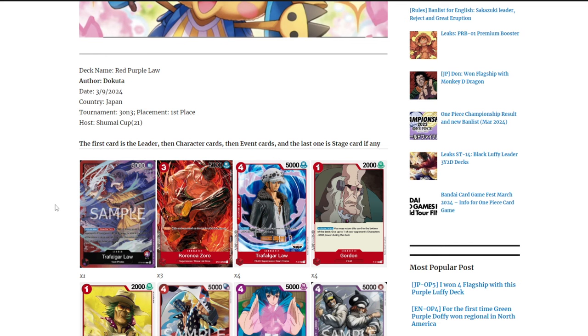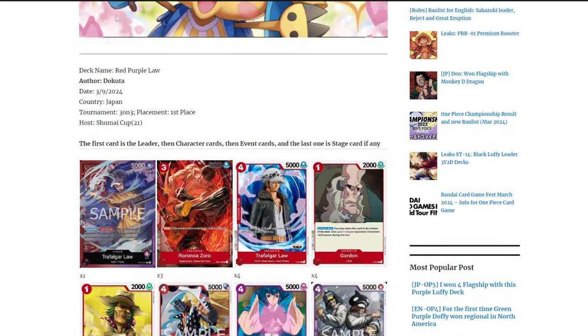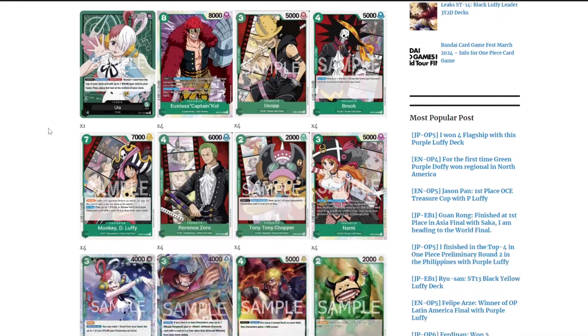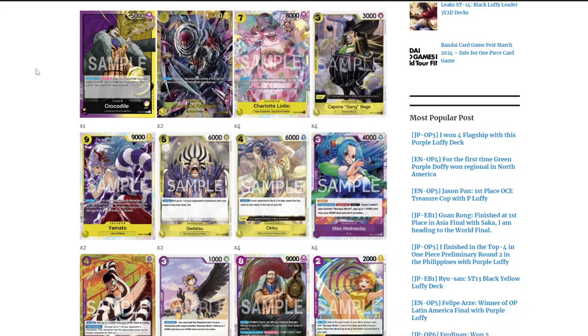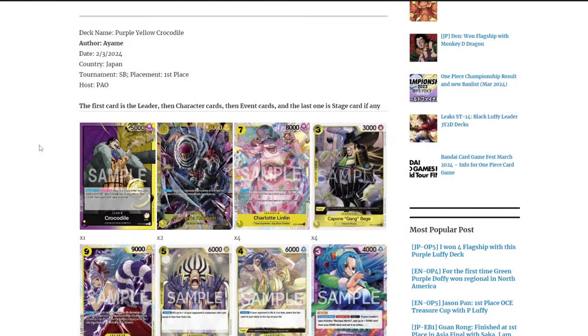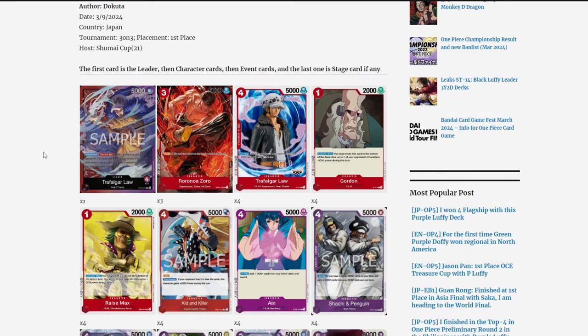Those are the top three decks I'd recommend for EB01, and most likely OP07 as well — though I'll make another video specifically for OP07. We have purple yellow Crocodile, green Uta, and red purple Law. Invest in one of those three decks and you'll have a lot of success and fun. You'll also be seeing these decks at local events once EB01 releases, so you can join them or beat them with their own weapons. Thanks for watching — see you in the next video, peace.